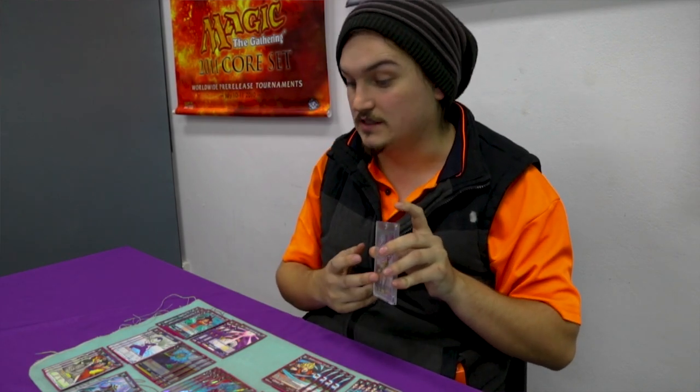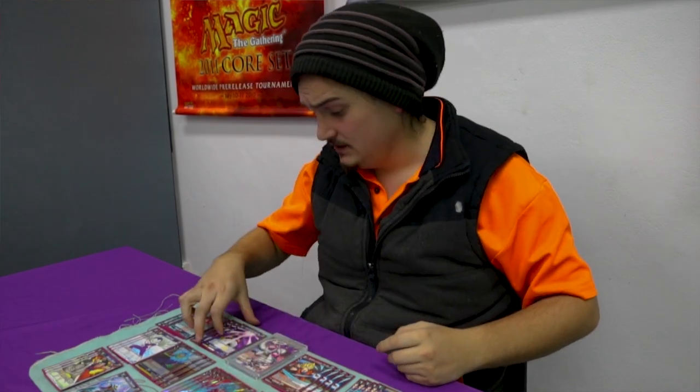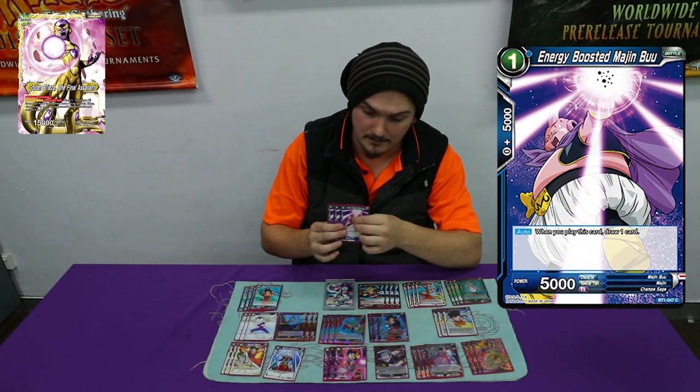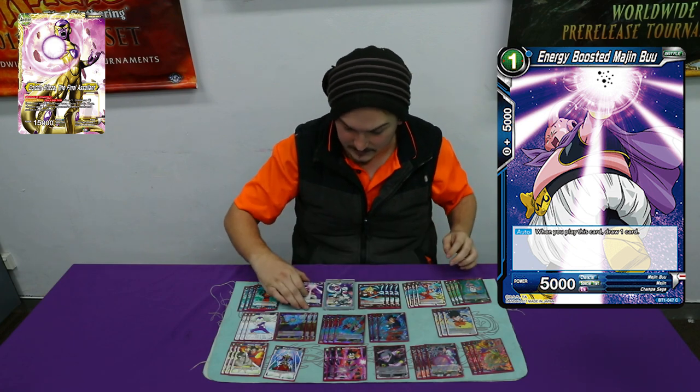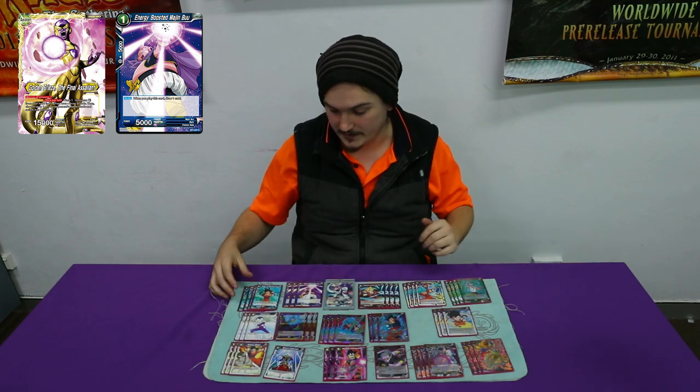While this goes, chuck it under on this side, flip it over and chuck it on this side. But yeah, we'll go into the deck profile. So we play three energy boosted Majin Buu, mainly because we wanted a lot of one drops to draw out of course — usually just to draw into all of our combo pieces.